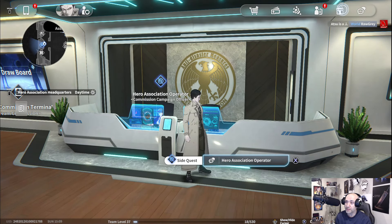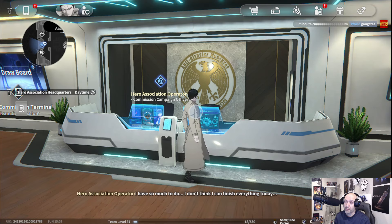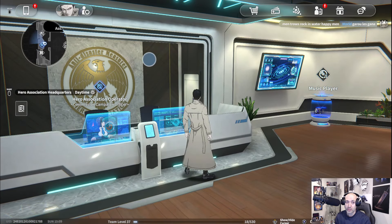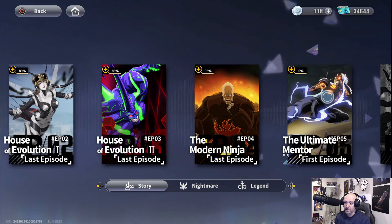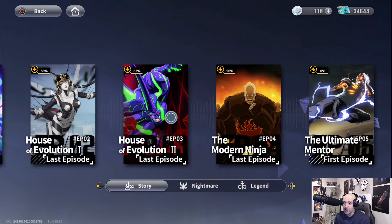Complete hero allowances 18 times. This little gift box is your hero allowance — it's your battle pass. They want you to finish 18 quests in total. I have four of 18 left and have already done 18 plenty of times — it accumulates from the past. The last task is finishing the story mode for the Modern Ninja. Go to story mode, find the Modern Ninja chapter, and finish the whole thing.